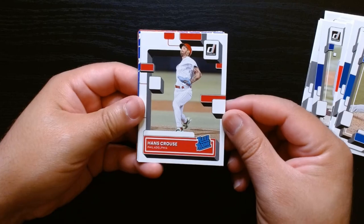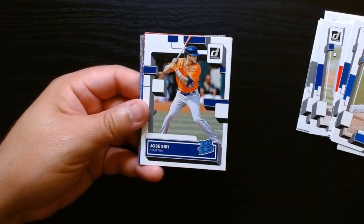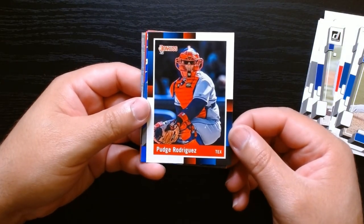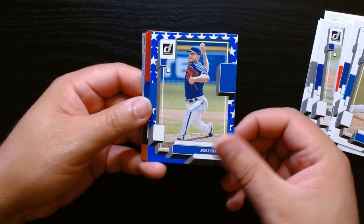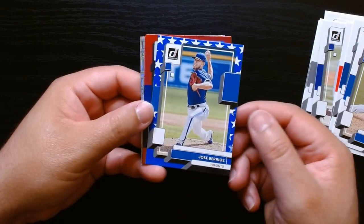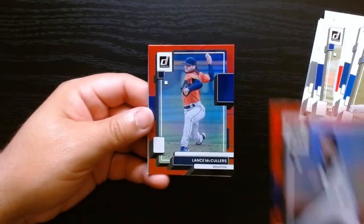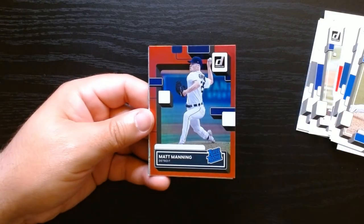We've got a Giancarlo on the Diamond Kings. Hans Cruz on the other rated rookie. Brandon Crawford on the Diamond Kings. Jose C - I don't think this year was that good for rookies, so I don't think we'll know most of these guys. Hey, Hall of Famer Pudge Rodriguez - nice! Okay, we got what looks like a parallel of Burrios with the stripes, kind of an Independence Day one. Shane Bieber on this red hollow parallel.